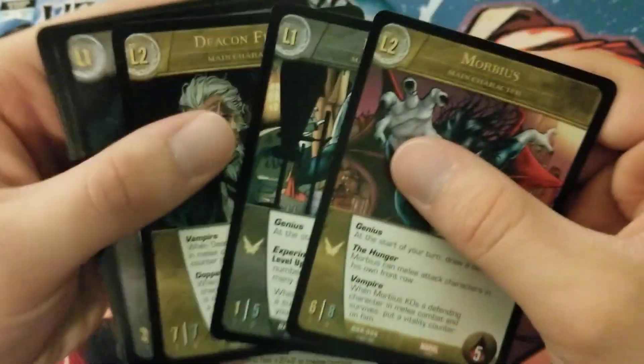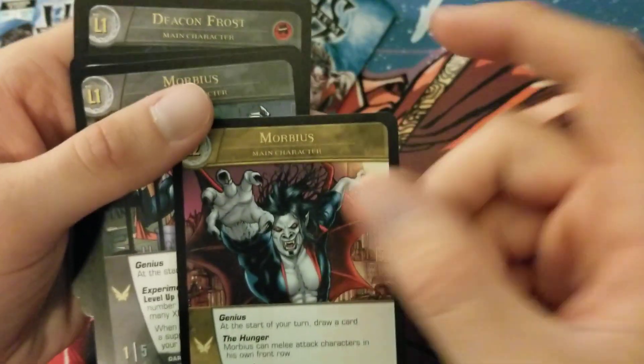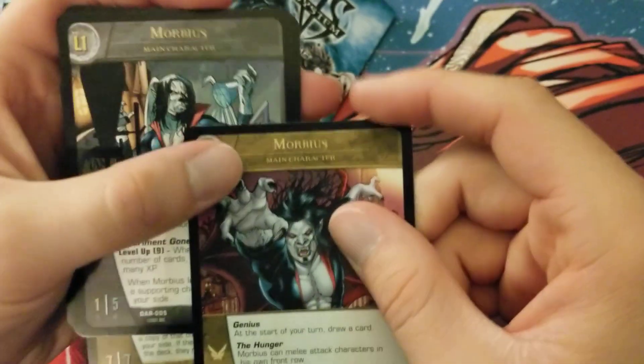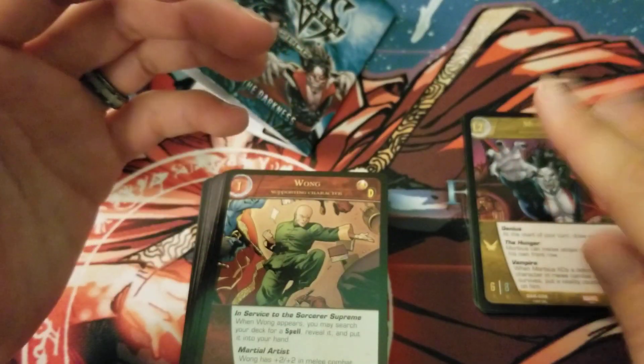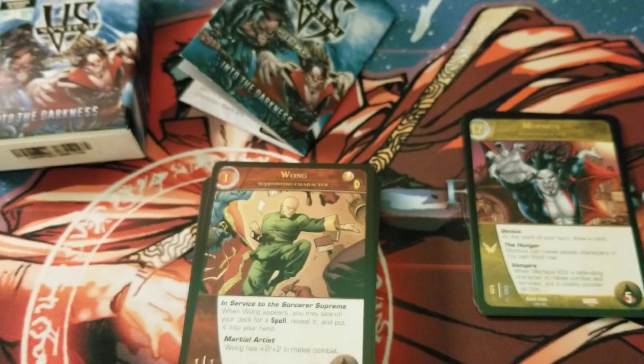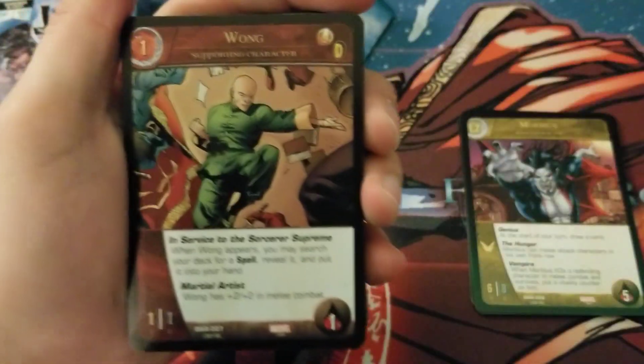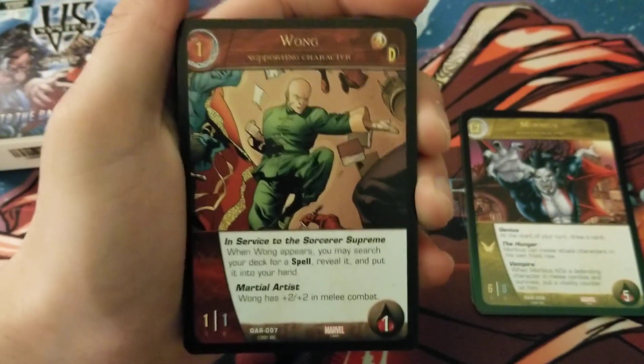I think Morbius and Deacon Frost are more competitive probably than Blade, but I like the design of all of them. It's cool to see a new unaffiliated main character. I like that he doesn't have any superpowers so he doesn't suffer from not having a wild location — he's all keywords. The only problem with him being unaffiliated is he's not going to be legal for any formats, which is criminal, but he's really cool.